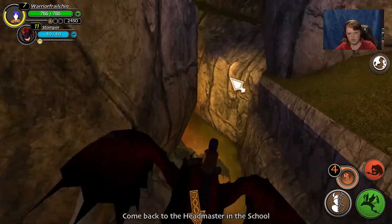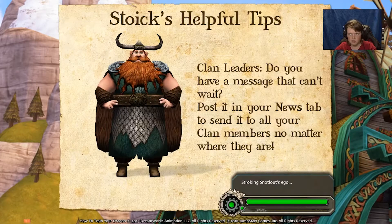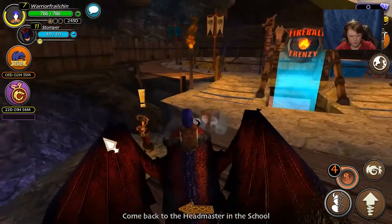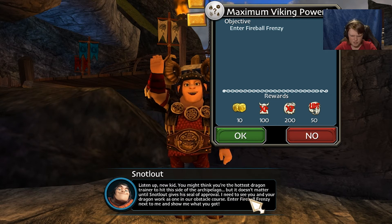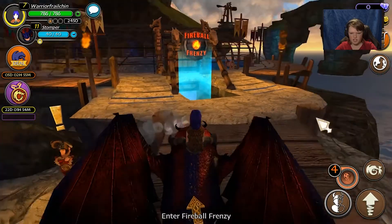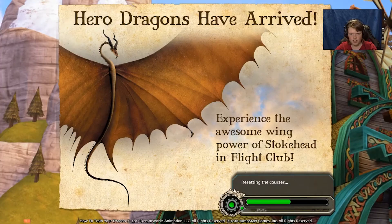I think we're meant to take that quest from Snotlout first — you know what, I think we'll do it, and then we'll do the one from Flegma. Finally some other people are here! So Snotlout, we're gonna take the quest from you. Listen up, new kid — I need to see you and your dragon work as one in our obstacle course. Enter Fireball Frenzy next to me and show me what you got. Seriously, stop — get out of here, you annoy me! I'm trying to do a YouTube video here.